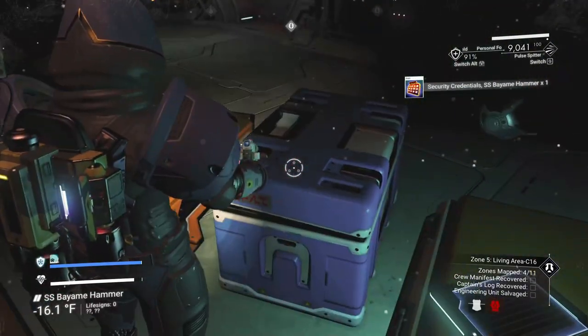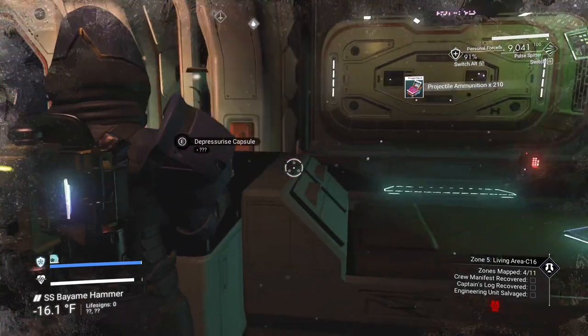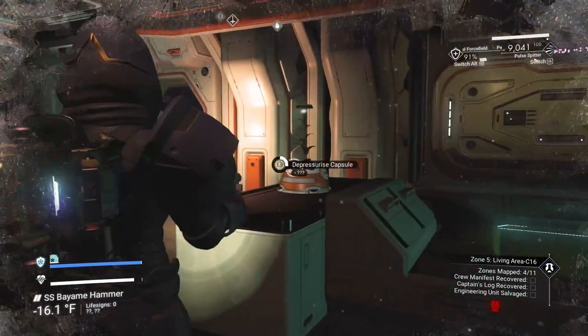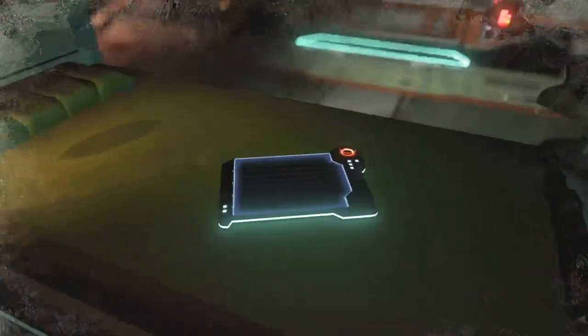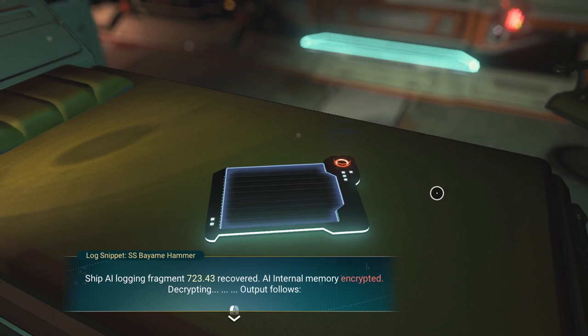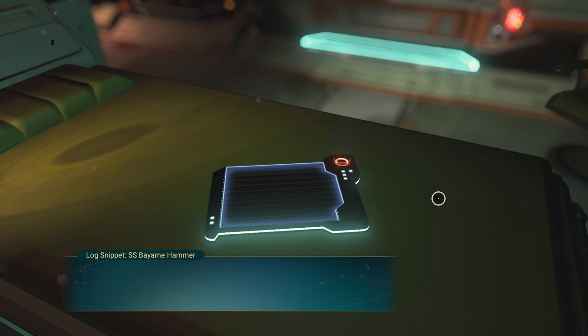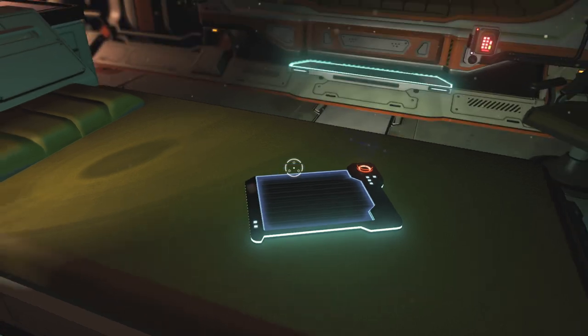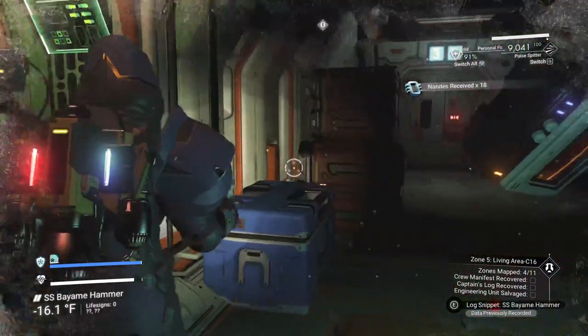Let's gather some supplies. We can depressurize this capsule — you get some living slime out of it. 'Shipping log recovered. Internal memory encrypted. Decrypting: probe report from first officer — relative movement levels high, computer computational ability average.' It's a report on their abilities. We get nanites out of it, so it's worth checking out. Let's open the canister, get more tainted metal.